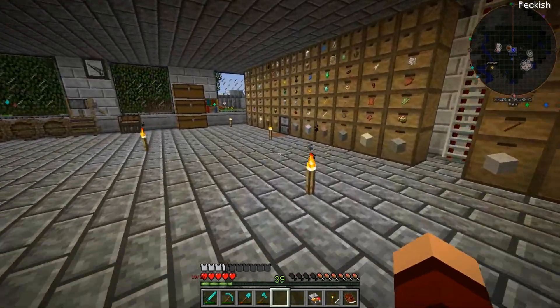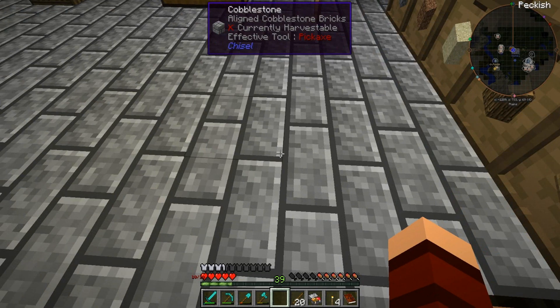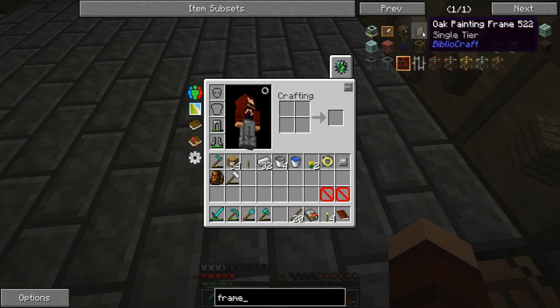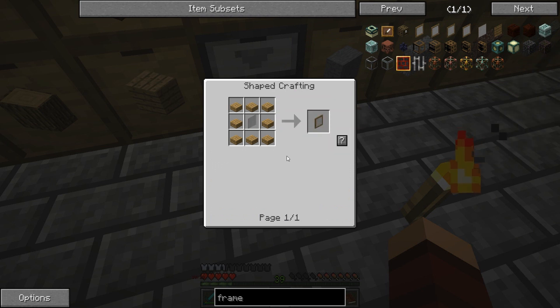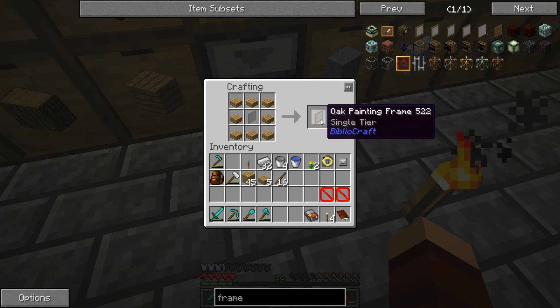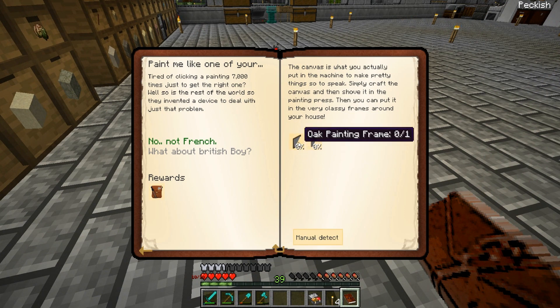Okay, let's make some more sticks. Painting frame — not a problem, we can do that. So here is this with some sticks in the corners, that gives us that, and then just around with some more. We get an oak painting frame. Wait, I just made it — oak painting frame.